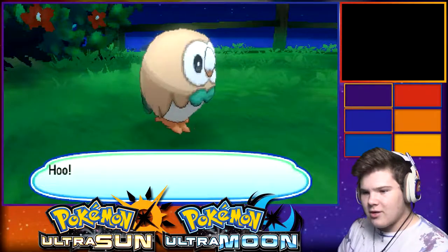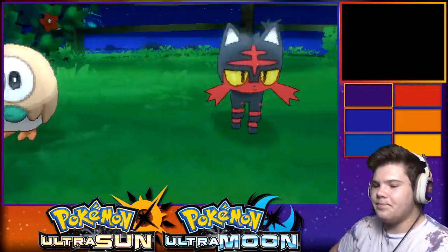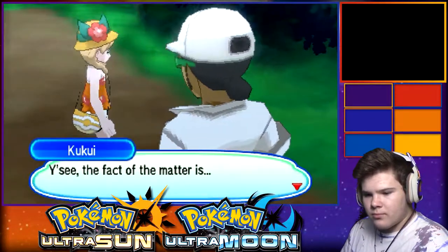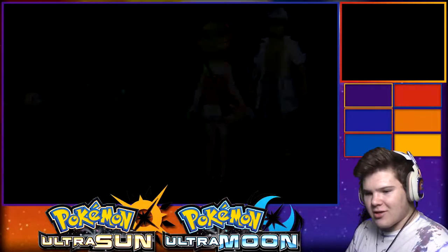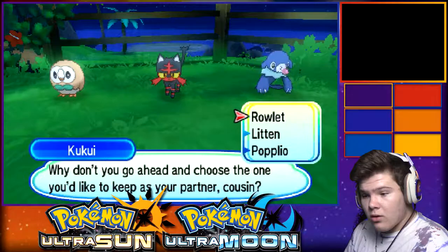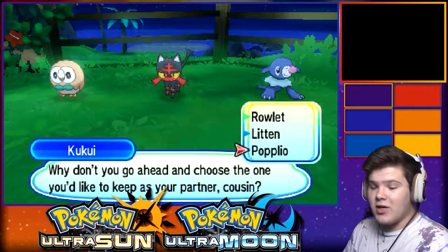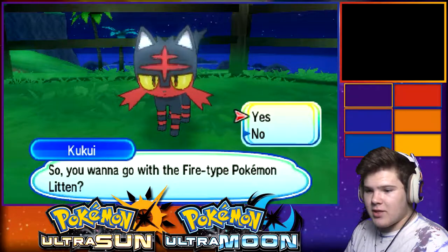This is Grass-type Pokemon Rowlet. But there's one starter I dislike the most and I'm not choosing that. Water-type Pokemon Popplio. I'd love to choose Popplio again because I love Primarina, but we're going Litten. Want to go with Fire-type Litten? Yes.